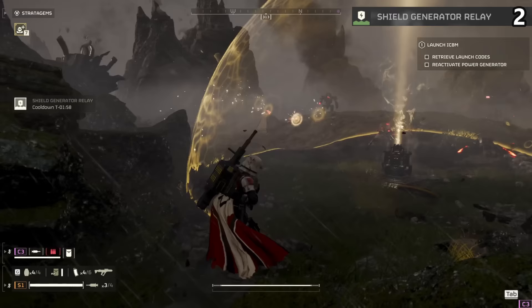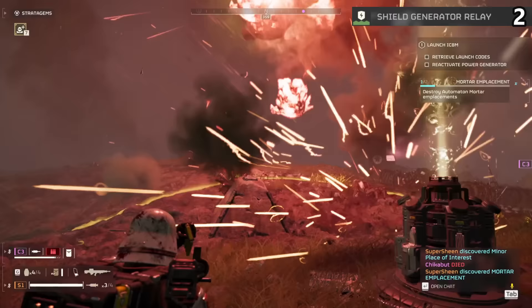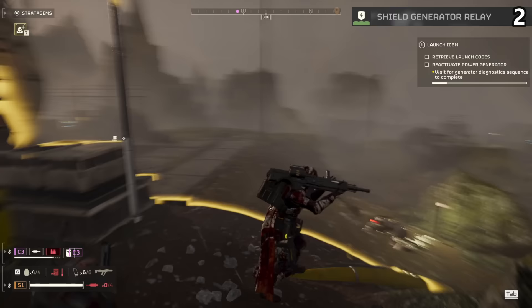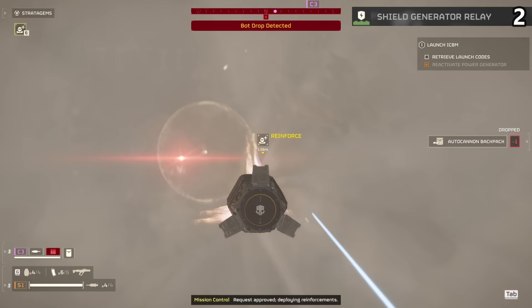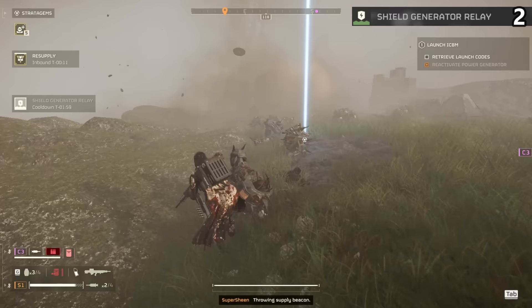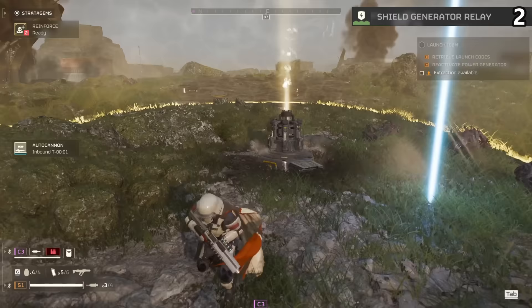The shield generator relay is heavily underutilized in the Helldiver community — to the point where I rarely see this, but every single person should have it on for all bot missions. A 90 second cooldown means it can be used far more often than most other stratagems. With two people running them, you have a shield anytime you need one. With four people running them, you can stay protected the entire time you're fighting the bots. Now, you can technically use this to have Bile Titans spit on themselves for an instant free win, but that seems like a waste as the strategy is hit or miss. No, this is mainly a bot mission item, but boy is it good there.